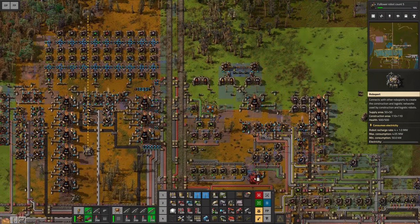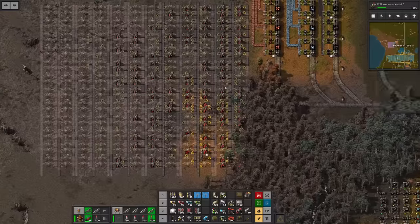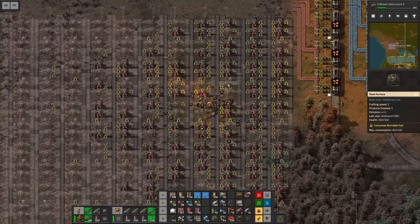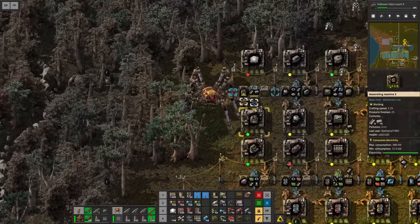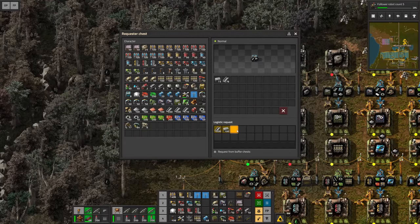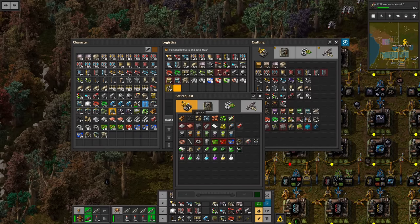One roboport is going to go there and another one here at the bottom, leaving no gaps in the system. We keep on building here, getting all these belts down. Another thing we might want to craft is the lamp — we can definitely make use of the lamp recipe here. Just some iron plates, copper cables, and circuits. We need to order all of these materials, and one stack of lamps to my inventory would be nice as well.